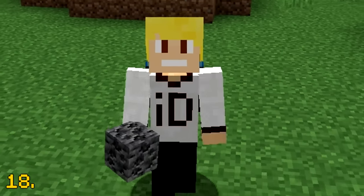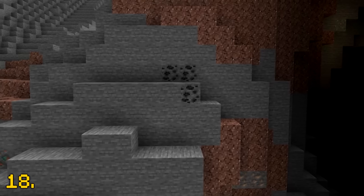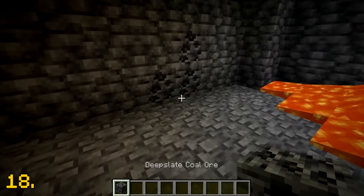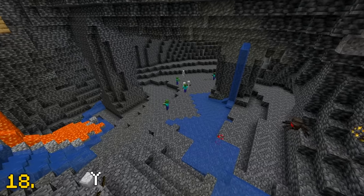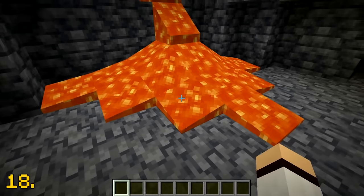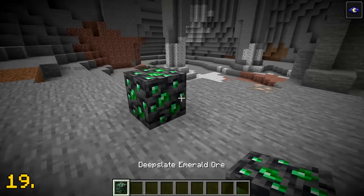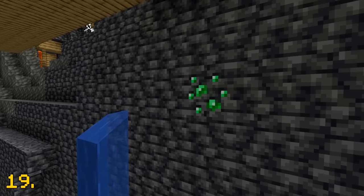Deepslate Coal Ore is very hard to find in the overworld. Normal Coal Ore only generates at Y levels 0 and above, meaning only a small percentage of Coal Ore will be the Deepslate variant, as Deepslate doesn't start generating until Y levels 7 and below. In other words, Deepslate Coal is very rare. But if you thought Deepslate Coal was rare, Deepslate Emerald Ore is even rarer. In fact, Deepslate Emerald has taken the record of being the rarest ore to find in vanilla Minecraft.